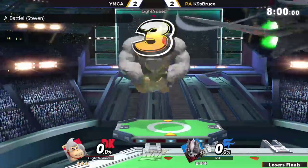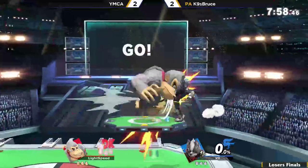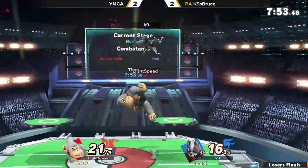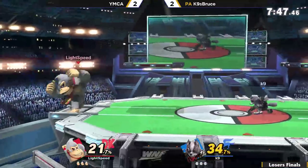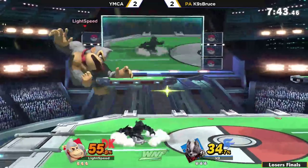Only one of these players gets a place — faced Nitro in grand finals. YMCA just empty jumps in, gets grabbed for it. That is the downside of pushing so many buttons — whenever you push a button and it connects to a shield, you're susceptible to a shield grab.